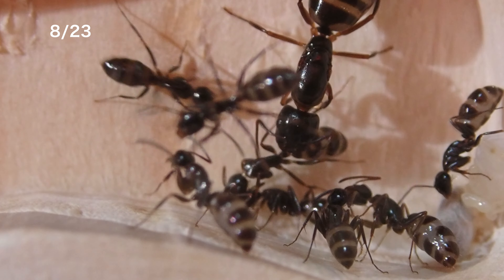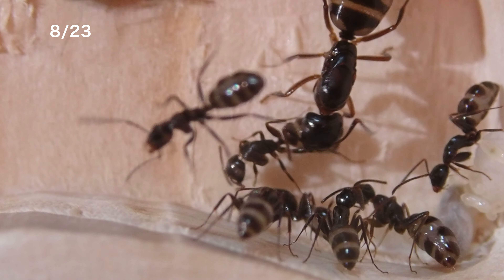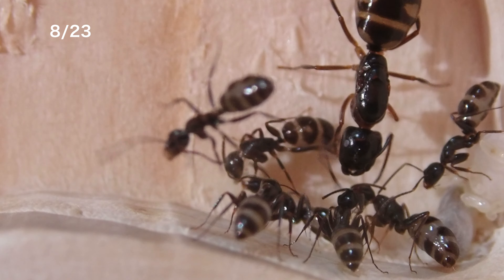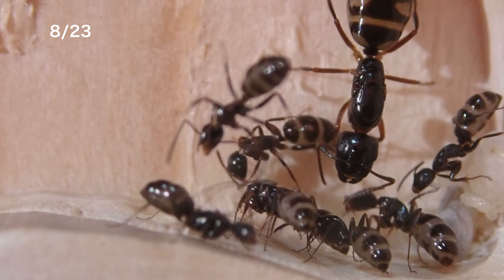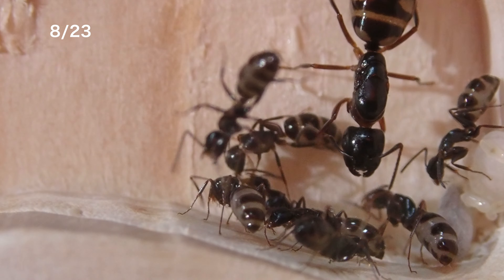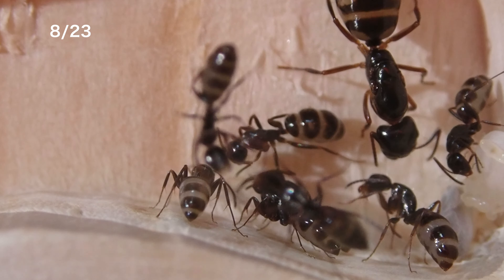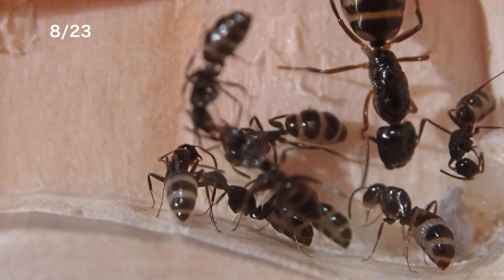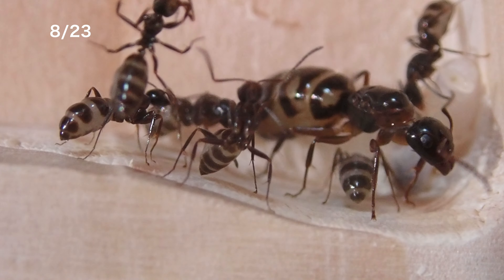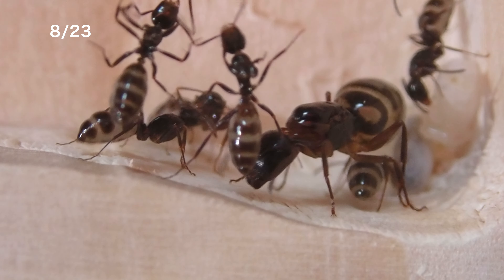巣内に戻ったワーカーが仲間たちに持ち帰った蜜餌を分け与えていきます。どのワーカーもお腹がパンパンですね。新しい木製の飼育巣に入り、四つ星アリのコロニーは快適に過ごしているようです。これから季節は秋を迎え、10月頃にはおそらくこのコロニーも越冬状態に入るのではないかと思っています。それまでに第二世代の幼虫たちがワーカーまで成長すれば、ワーカーの数が15匹ぐらいまでは増えるのではないかと思っていますが、実際どうなるかも観察のしどころの一つかなと思っています。